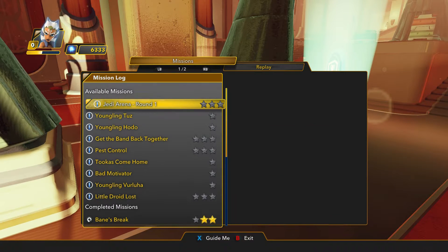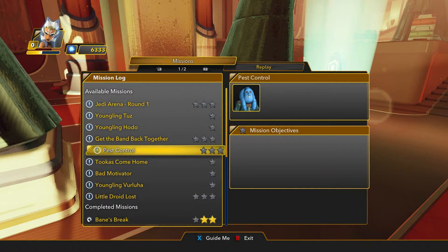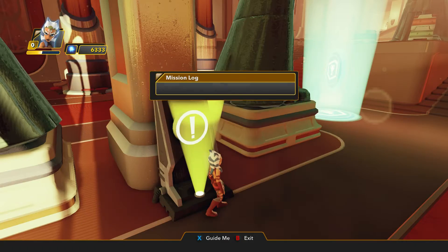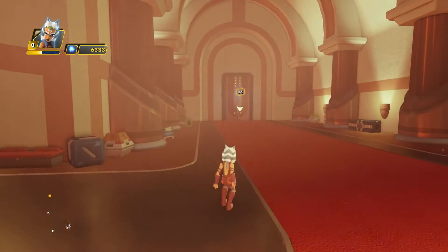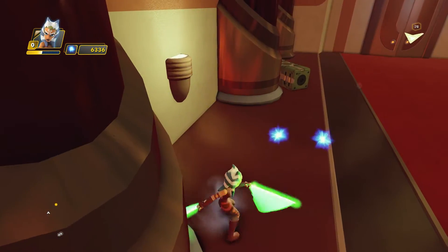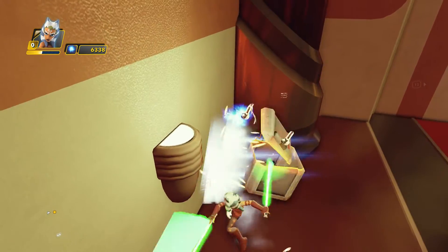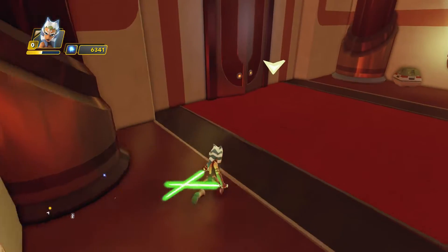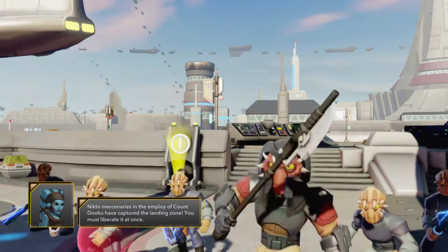Let's see what's next with Ahsoka. There are a lot of little missions that you can do here - a lot of side missions outside the Jedi Temple. Obviously you have a few that continue on with the storyline, but I'm kind of a completionist in the sense that I like to do all of the quests. I really don't care too much about 100% achievements.